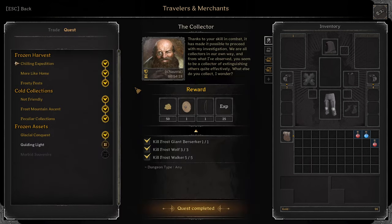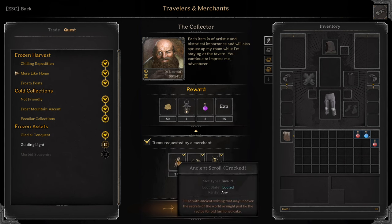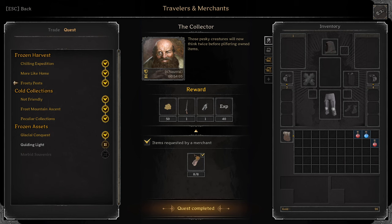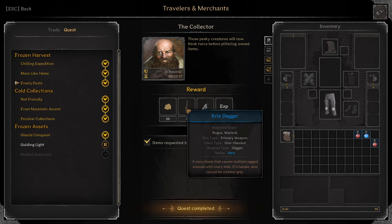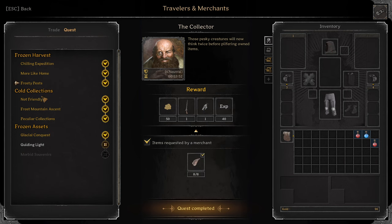Now Collector. First quest: Chilling Expedition. Kill one Frost Giant Berserker, three Frost Wolves, five Frost Walkers. Reward: Green Round Shield, Green Survival Ball. Next: More Like Home. Turn in two Ancient Scrolls, two Gold Crowns, two Gold Water Pots — any quality essentially. You'll get a Blue Lantern and three Magic Protection Potions. Next: Frosty Pests. Turn in eight Cobalt Ears, which you can get from killing the Cobalt Mobs in the Ice Caves. Reward: Blue Chris Dagger, Green Rat Pendant.